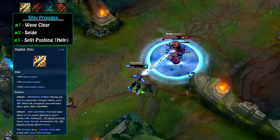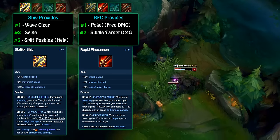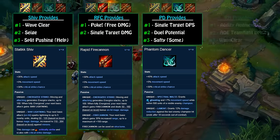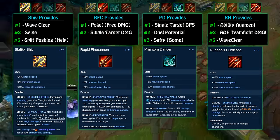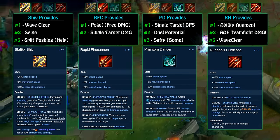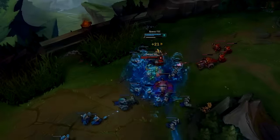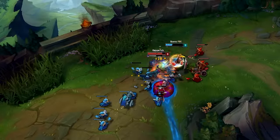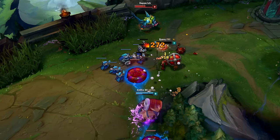In summary: Static Shiv provides great Wave Clear and Sieging Potential — if you have no one to Wave Clear on your team, get this. Rapid Fire Cannon provides poke and single target burst. Phantom Dancer gives you the highest single target DPS, powerful dueling, and a little bit of safety. And Hurricane is an on-hit steroid AoE teamfighting tool. You want a teamfight? Ruined King's Hurricane. You want to duel, split push, and have a little safety? Phantom Dancer. You want to blow people up quickly? Rapid Fire Cannon. You want Wave Clear and to siege well with no Wave Clear on your team? Static Shiv. It really is that simple in terms of what all of these items provide.